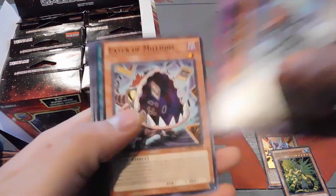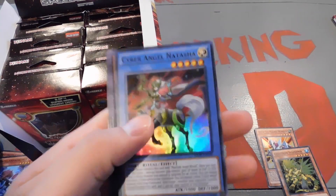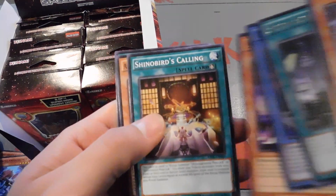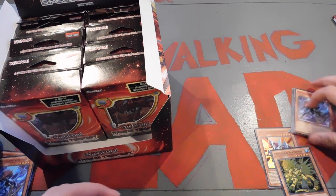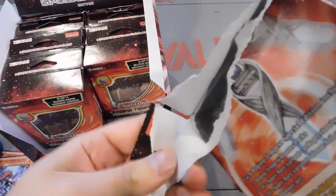Shout out to everybody who's entered into our giveaway. There's a Fusion Recycling Plant for a Rare and the Cyber Angel Natasha. Man, you're going to give that to Smitty, aren't you? Oh, Smitty's going to have to use those new knee pads he got. So we're going to go ahead and open all these up really quick — Smitty's getting a phone call.